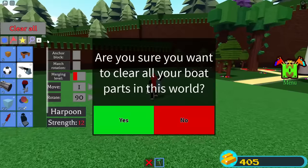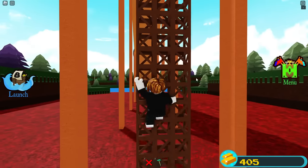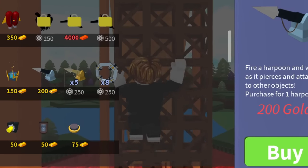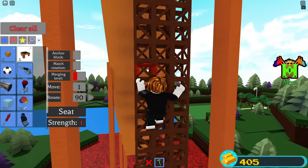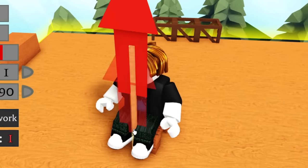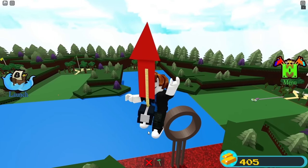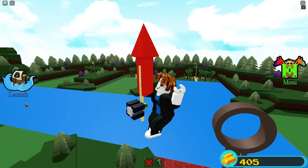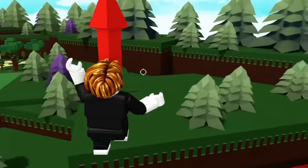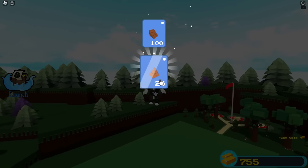Now I'm going to do the ramp quest, which pays 350 gold and a lot of blocks. We're already at 405 gold — keep in mind the harpoon cost 200 gold, so we've basically made 600 gold and we're about to get even more. Using the same flying mechanism, I go through the hoop — it's kind of cheating the quest but it's a mechanic in the game. Just like that, 350 gold and 100 of something — this is so easy!